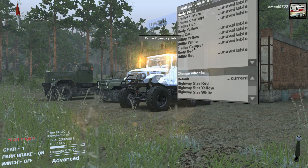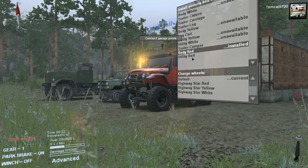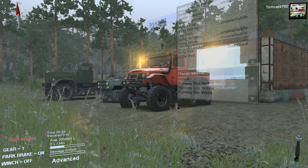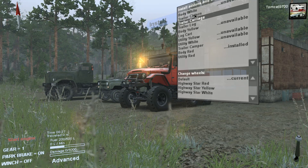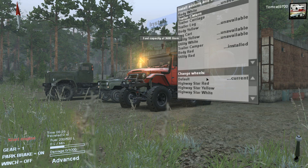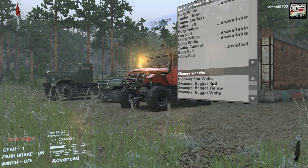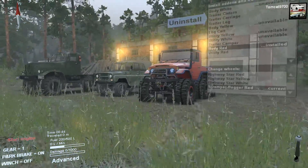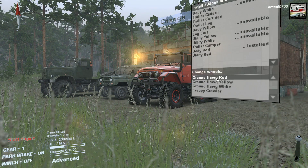We are going to run with the red body in this one. We have the camper - whoa, holy crap. We have the utility for that, but let's see: carriage trailer, cistern trailer - yeah that will be our challenge. But for wheels and tires, we have looked at the highway star ones, they're kind of just eh. We could do the swamper boggers - those look sick, those look awesome - but we've got boggers and we've got groundhogs.